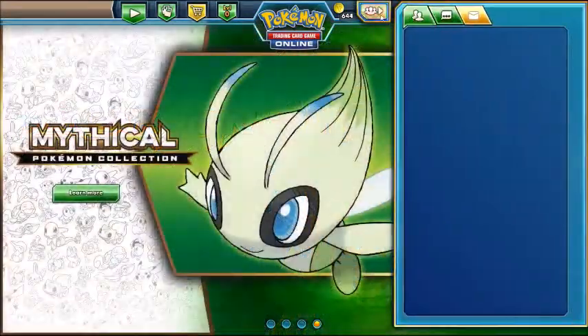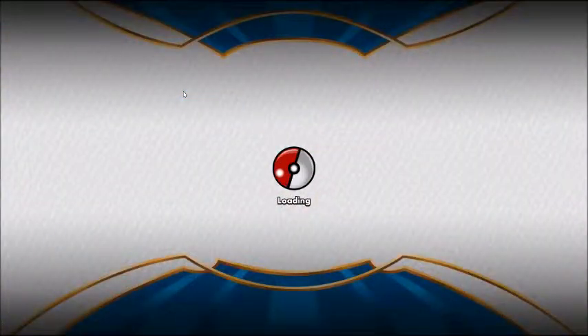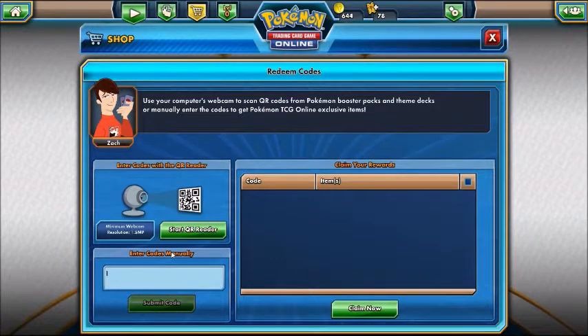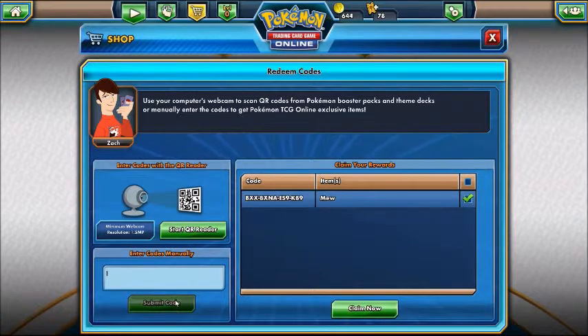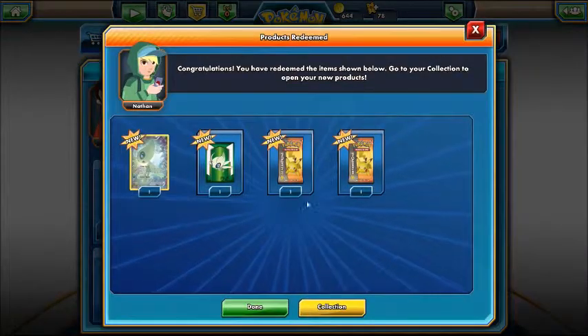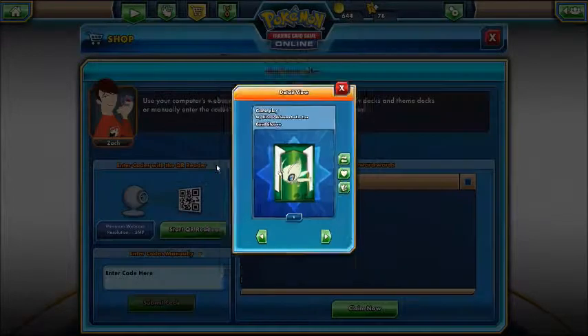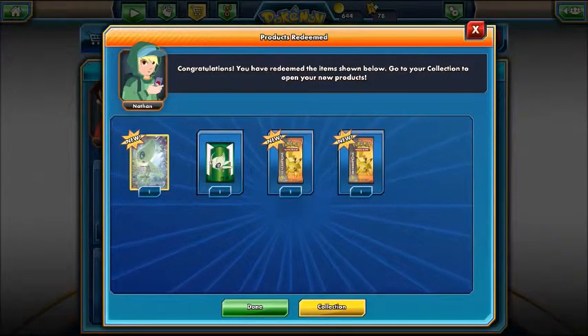On Saturday is WWE Roadblock, which we'll be covering. I'm going to redeem the codes from the mythical collections I opened the other day. Entering the code now — submitting Celebi — claim now. So I think it's just the card. Okay, what is that? Oh, okay — sleeves! That's cool. You get the Celebi card.